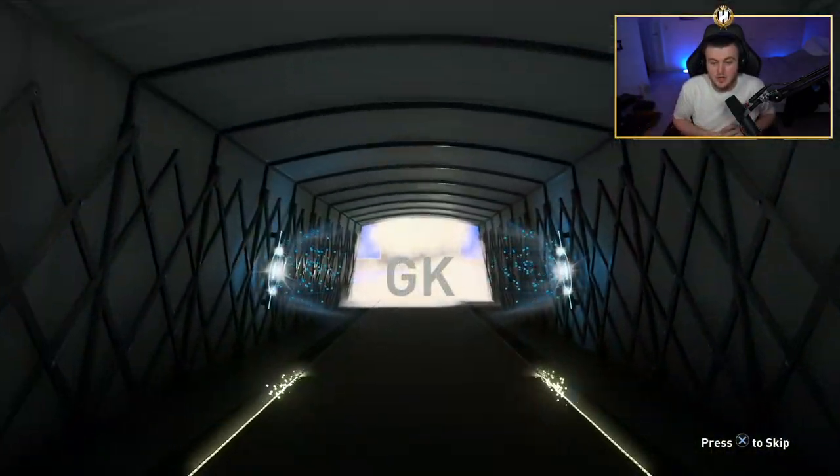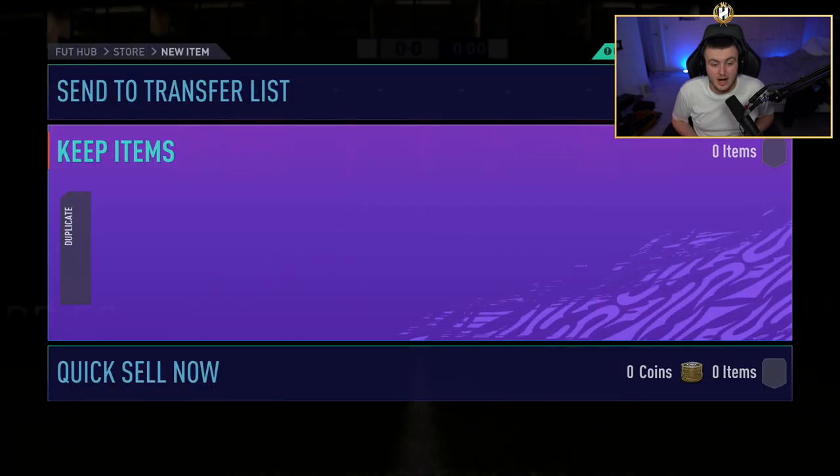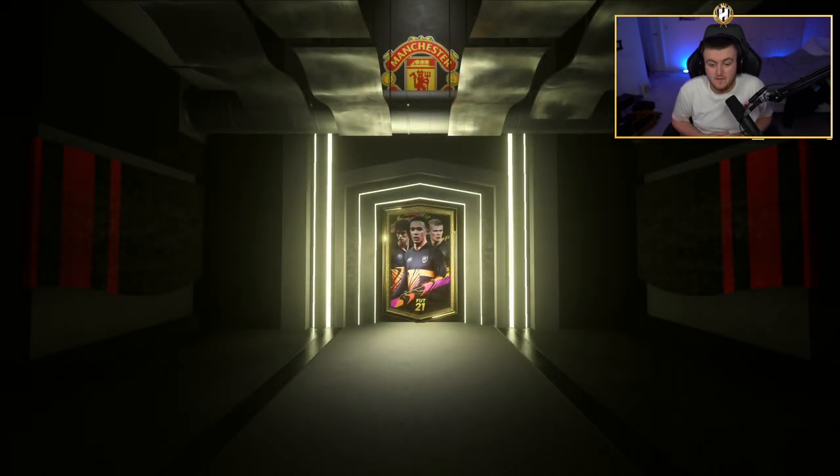We've got ourselves an Italian board. Is that Donnarumma? Oh, it's Buffon — 82 rated. Yeah, that one's not great. But at least we now know that a walkout is actually something good, because in normal packs usually an 84 plus UCL card is a walkout — so they're actually kind of trolly, but not in these packs apparently. I'll take an 85 in the first one.